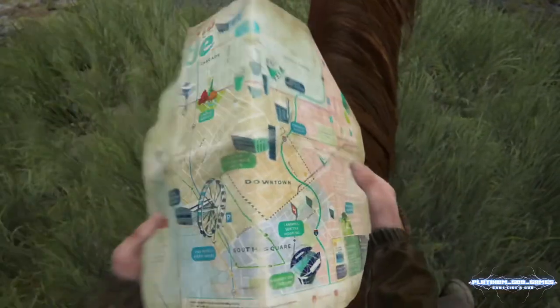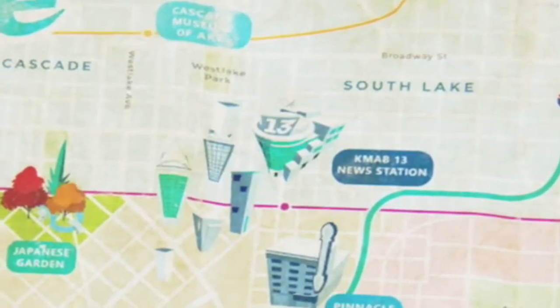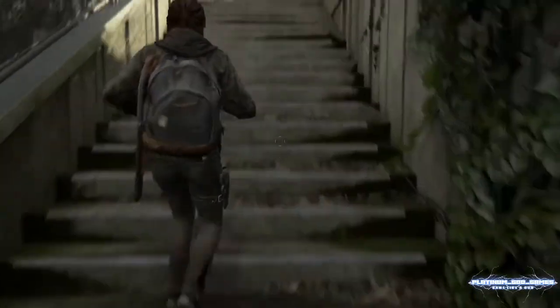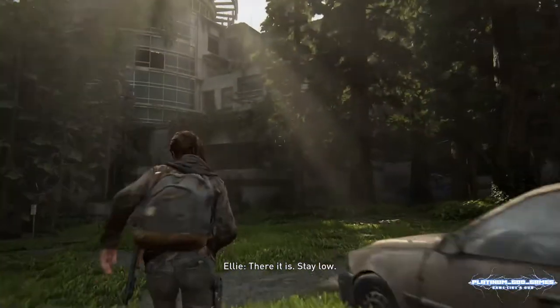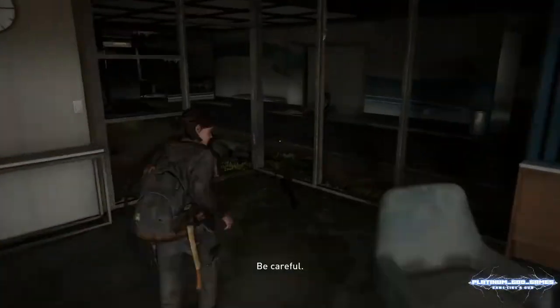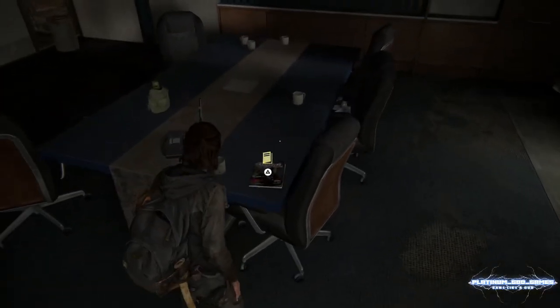Down to business — the first location, what I call the most common location for this manual to be found, is at Channel 13 television station. It is almost unmissable, which is why it's the most common location. Here we are at Channel 13 — make your way upstairs to the second floor, gather up a few items, then head up the stairs. The boardroom opposite the stairs is where you will find the stealth training manual, on the boardroom table. Location one.